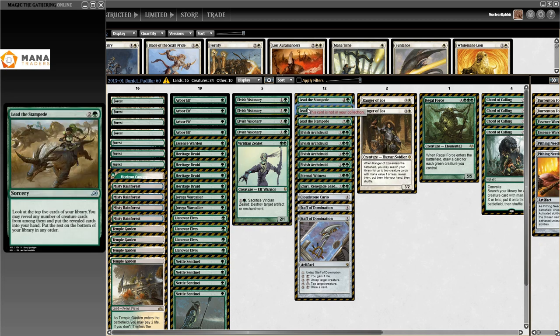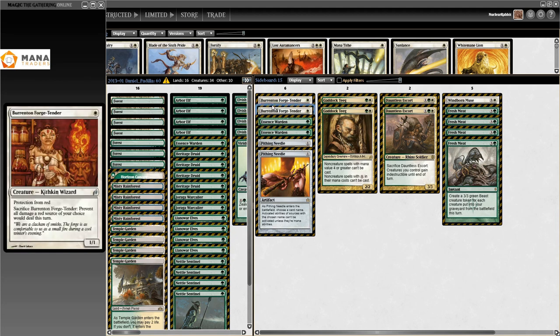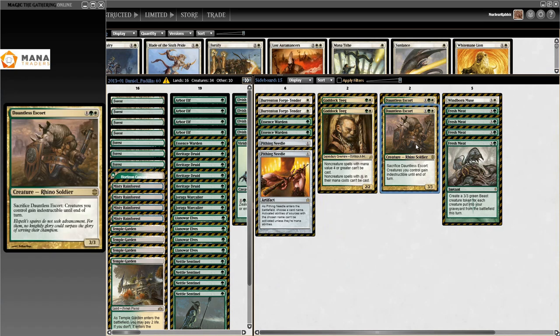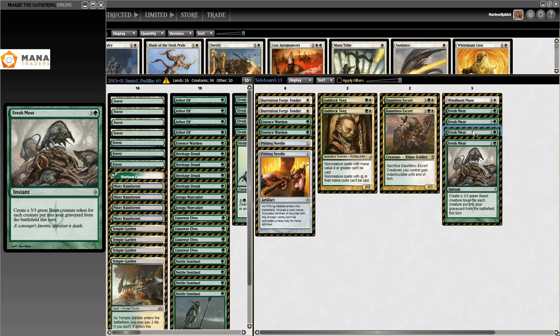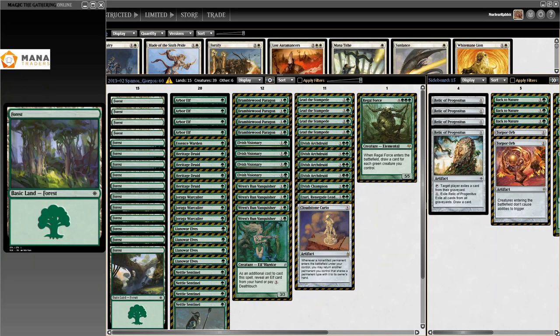Three Lead the Stampede in here — 'look at the top five cards of your library, you may reveal any number of creature cards and put them into your hand, put the rest on the bottom in any order.' This could effectively draw five for three mana, which is not unreasonable at all. In the sideboard: two Essence Warden, two Barrenton Forge-Tender, two Pithing Needle, Guttural Response, two Dawless Escort, three Fresh Meat, and one Wispmare — the Wispmare is for Splinter Twin, since they can't beat it when they're comboing off.